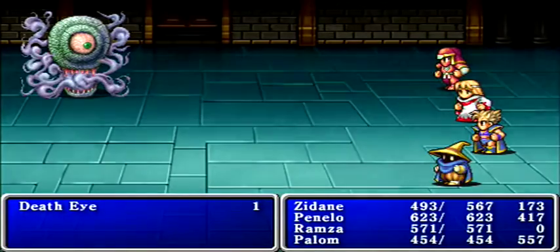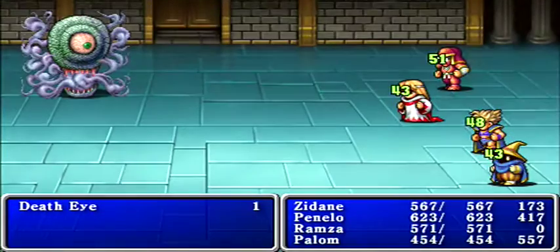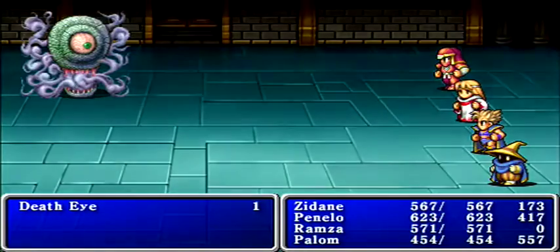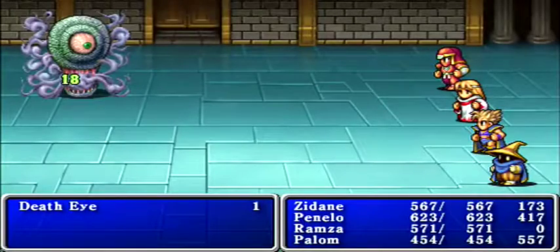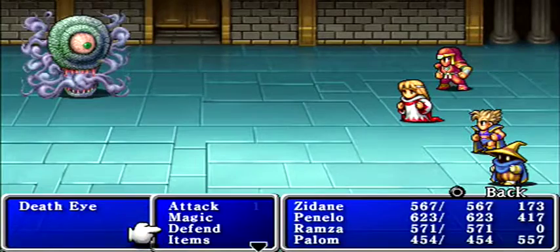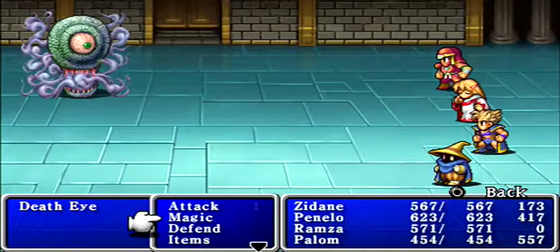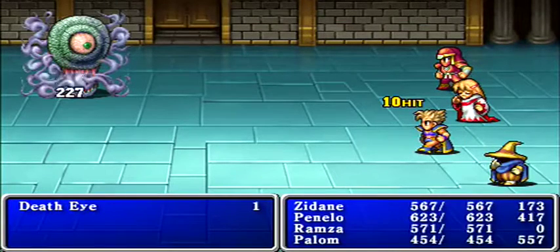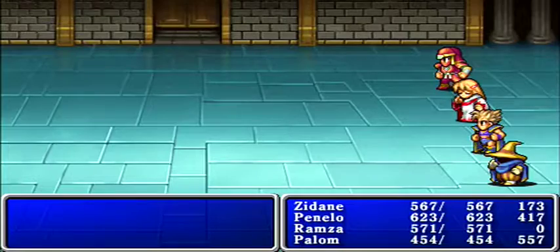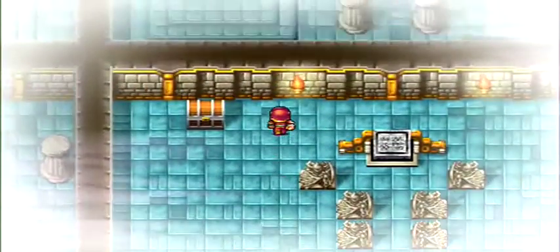We have a new enemy here — the death eye, who is apparently fairly resistant to physical attacks. I probably should have used Flare on him, but it's okay. Stop didn't do much to us. I'll go ahead and show off my new spells — I've already shown Flare on screen but haven't shown Holy yet, though I won't get a chance because he's already dead. Simple enough.